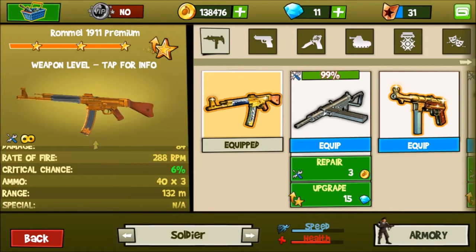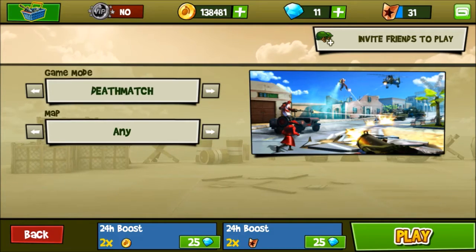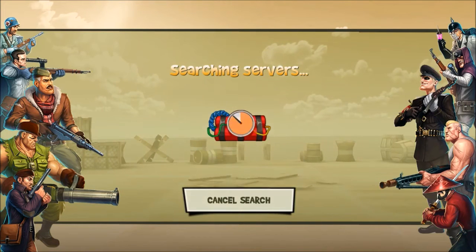This gun comes in gold — it is amazing. It is a fairly cheap gun for the soldier class. We're going to go to deathmatch at Cathedral and test this gun out to see how it holds up.